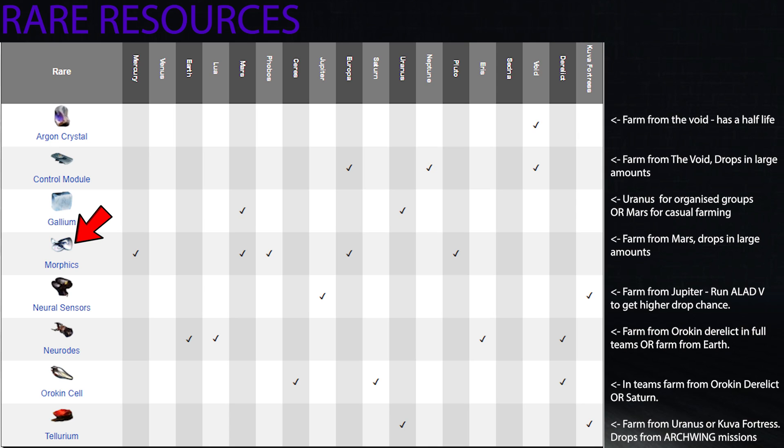Morphics are another rare resource that feels less rare than its label. It drops from Mercury, Mars, Phobos, Europa, and Pluto — Mars is generally the go-to, as you'll find it in large amounts. Neurodes are found on Earth, Lua, Eris, and the Derelict. Like nanospores, the Derelict defense or survival with a full team is best. Otherwise, running Akkad on Eris gives Dark Sector benefits. Orokin Cells drop from Ceres, Saturn, and the Derelict — the Derelict is great for these, or Helene on Saturn is your best bet outside of it.